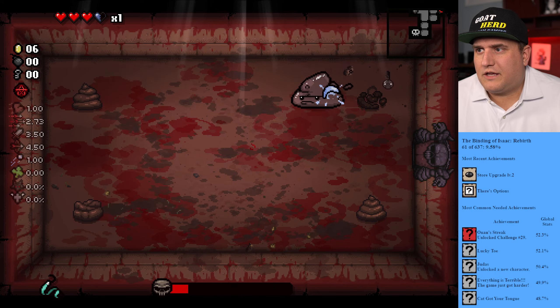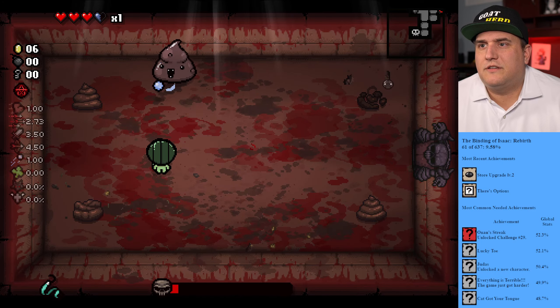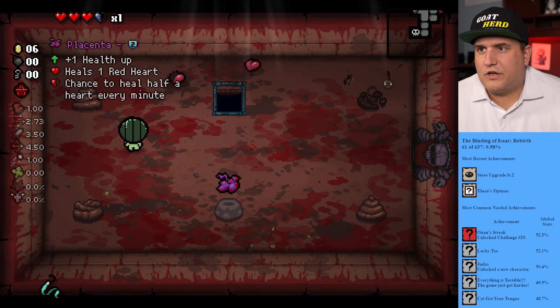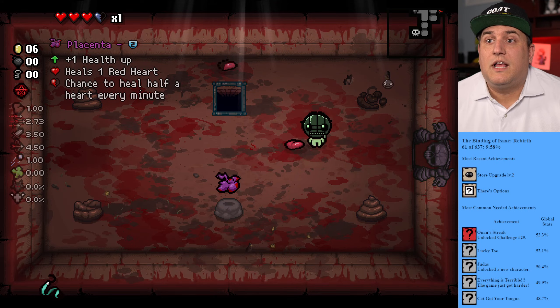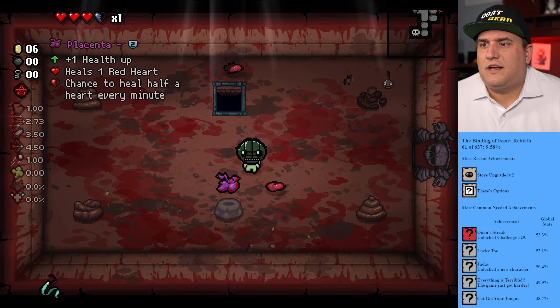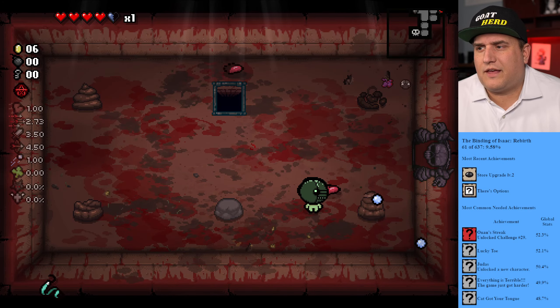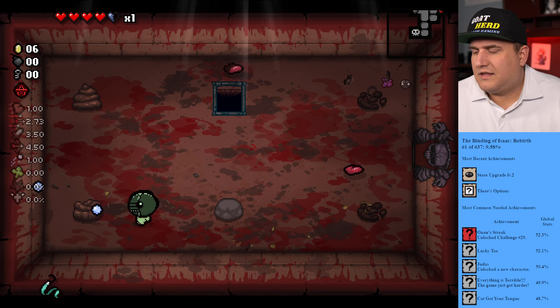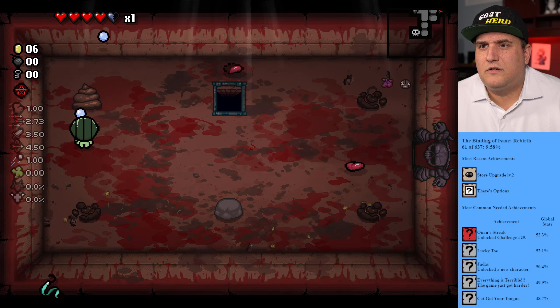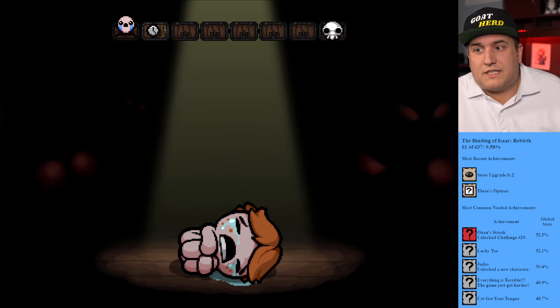Dash — oh okay, come on. I got risky, could have just been patient. There we go. We don't even need the heart. Hey, health up — half a heart every minute. I've never had Placenta — there we go, I'm okay with that. That's pretty cool. Coin going down. Next floor, let's see what we can do.